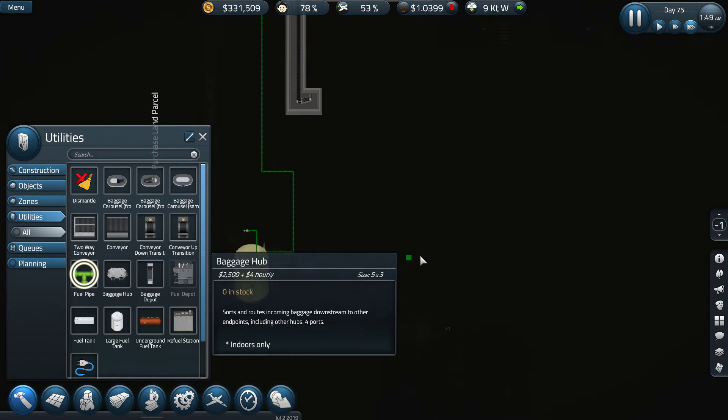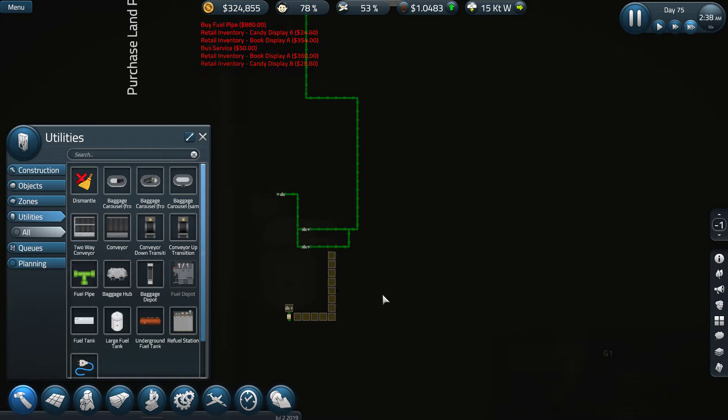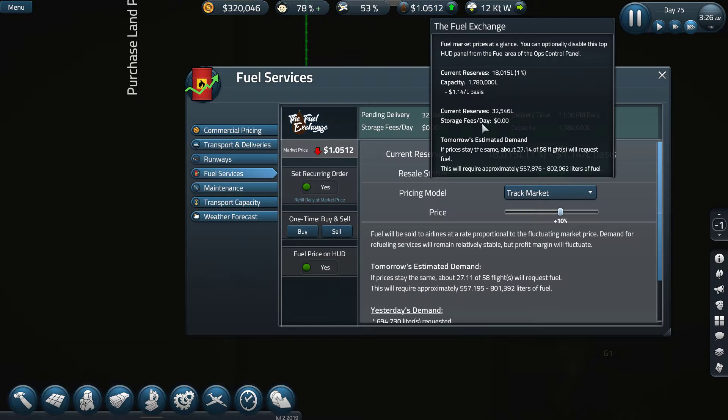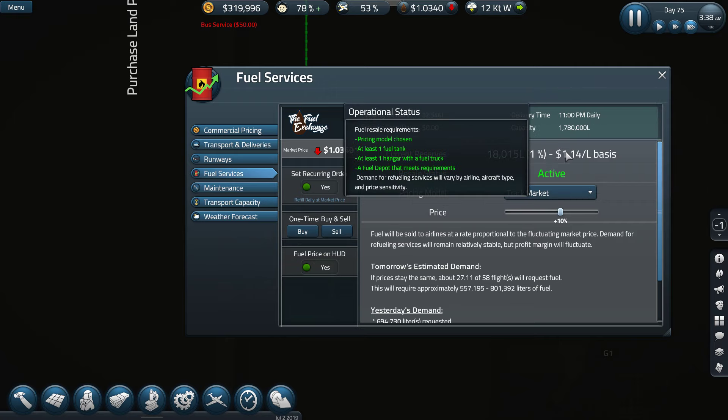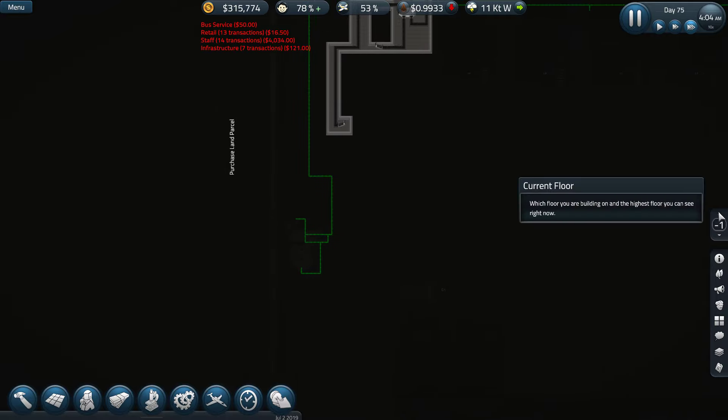Utilities, fuel pipe — we need one more to go right from there to there, and finally into there. I'm hoping this works out. All right, so now our capacity should have increased. Current reserves is one percent, 18,000 litres — capacity is 1.7 million. Well, that's something.